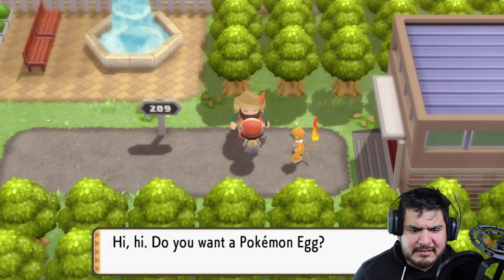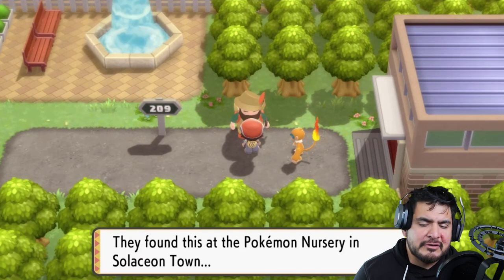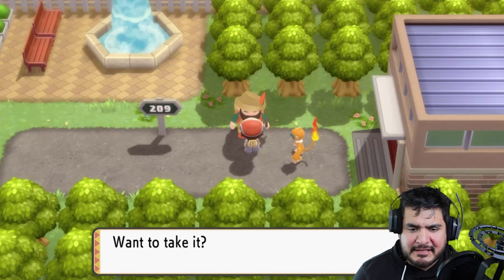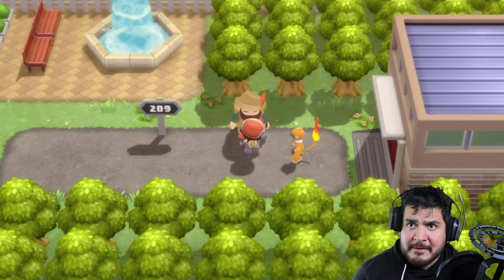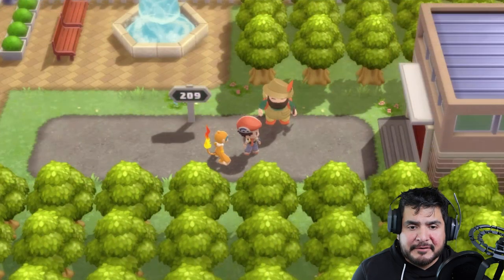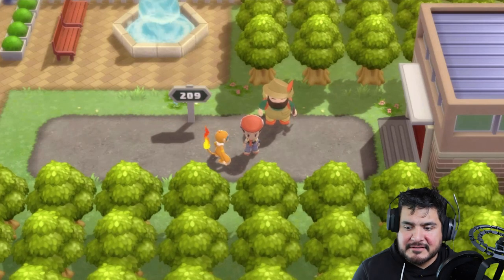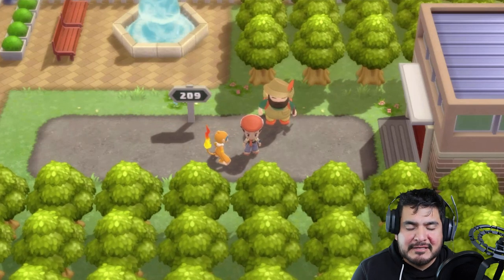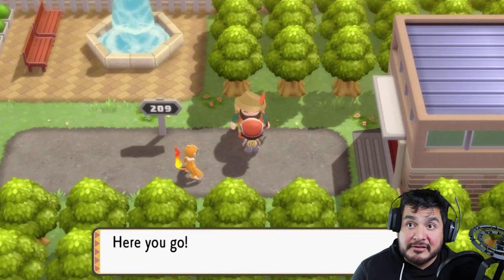Let's talk to this guy. 'Hi, do you want a Pokémon egg? They found this at the Pokémon nursery in Solaceon Town. Want to take it?' Sure! We have no room for it so I'll be right back. I completely forgot that you can get your Pokémon through the options right here — this is what happens when you don't play the game for quite some time. Let's go ahead and grab that egg — yes we want to take it.